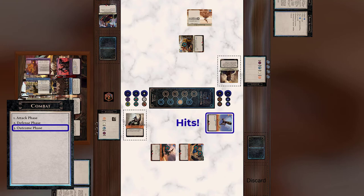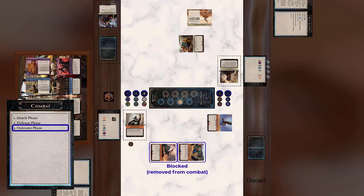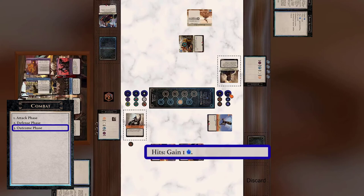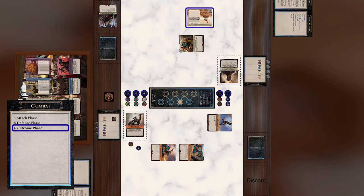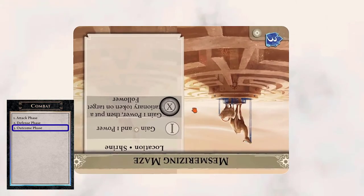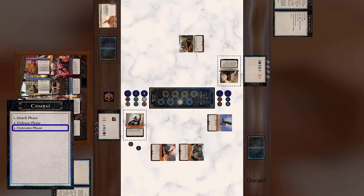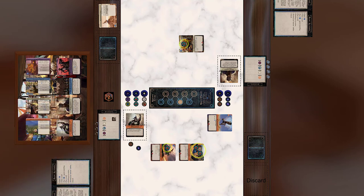The outcome phase determines the results of the combat. At the beginning of the outcome phase, each follower that is still attacking hits against the defender. If no attacking followers are left, the attack is not successful and combat ends. However, if at least one follower hits, the attack is successful and the attacking player follows these steps. First, gain one power for each attacking follower — remember, blocked followers were removed from combat and do not gain power. Then, resolve any hits abilities on your attacking followers. Finally, you may deal one damage to a location controlled by the defending player: remove its topmost stage counter without resolving the stage ability. If the location has no stage counters left, it is put into its owner's discard pile. Once the outcome phase is complete, combat is over and the game proceeds to the next part of the round. Wound counters and any followers stay — the counters are not discarded from play.